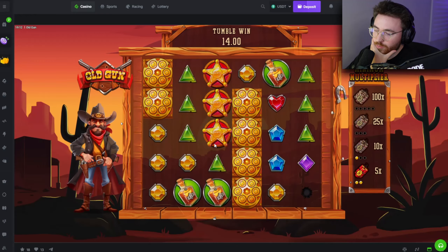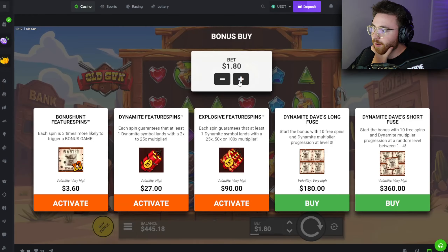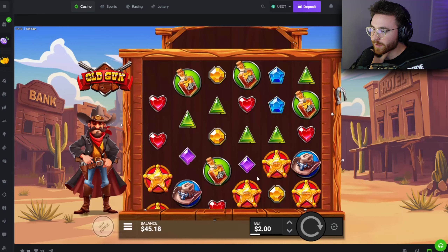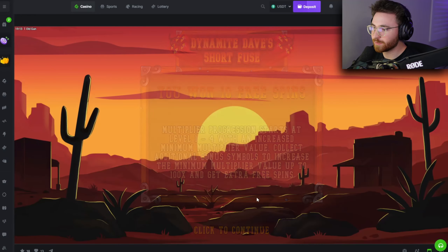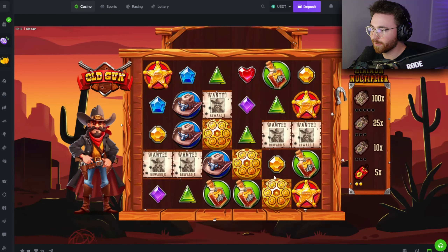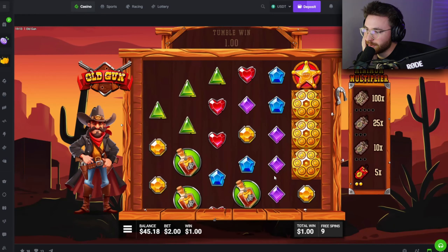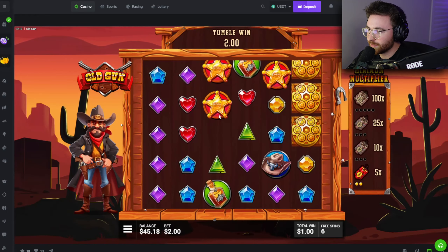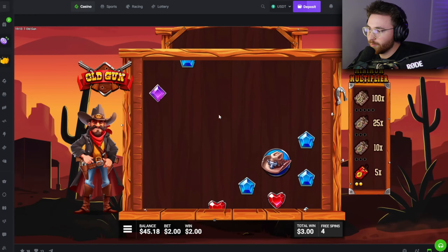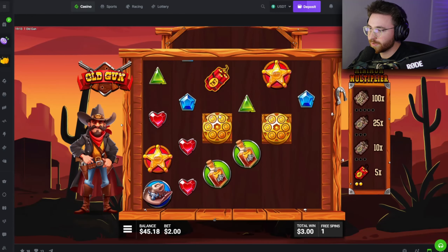We're back — 400-dollar random buy, let's go. Back-to-back redeposits and level one — that's so awful. Two-dollar tumble — that's nothing compared to what we're betting. Why does it go so dead? Is it really a robbery? It's really a robbery.